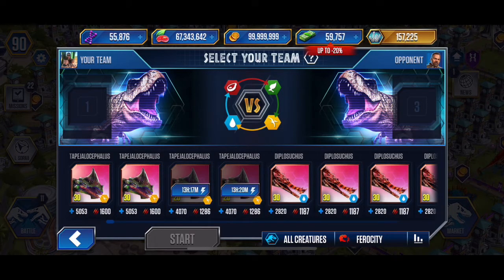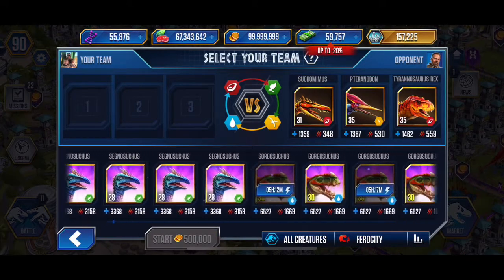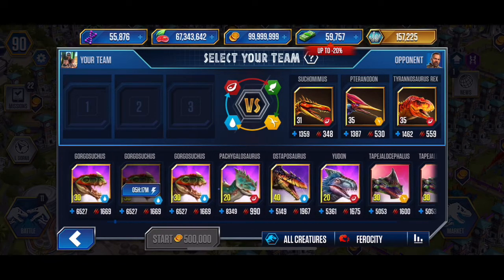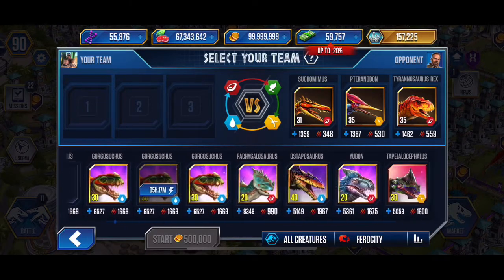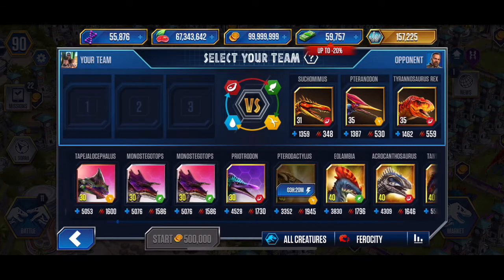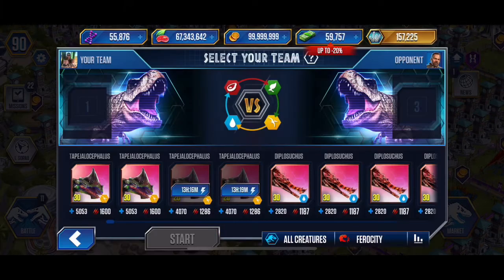The level 30 Tapejalocephalus is extremely strong. Looking at where it lines up, it's right next to a level 20 Unayrhynchus in ferocity — it's really strong. It's right below my level 23 Metriaphodons. There's a gap between those, but these guys have more health than the Metriaphodon, so they can be good support creatures when needed.